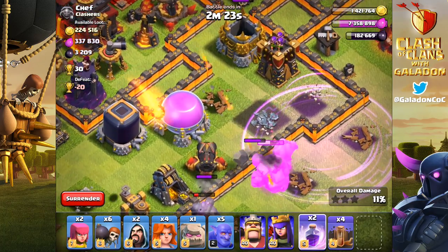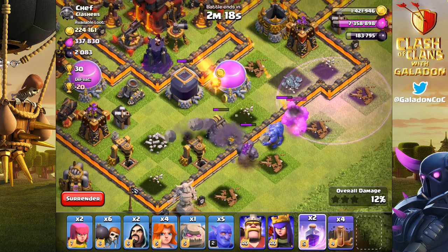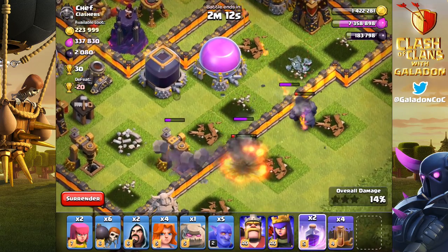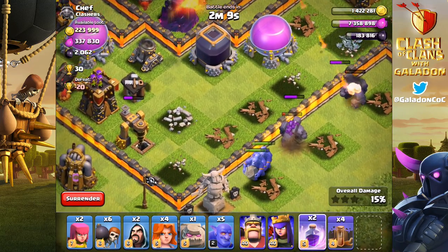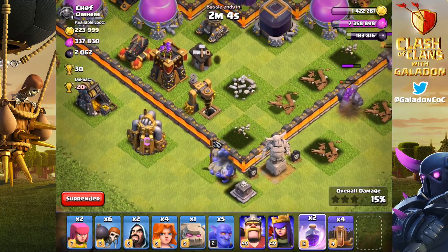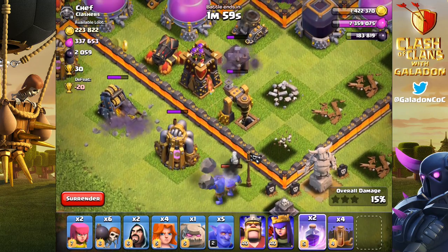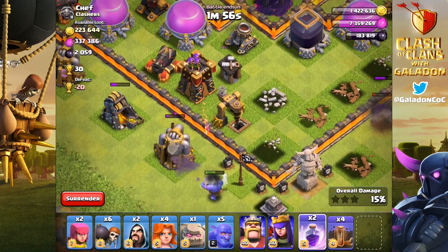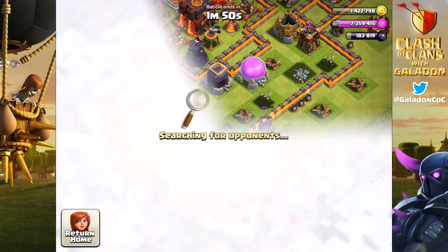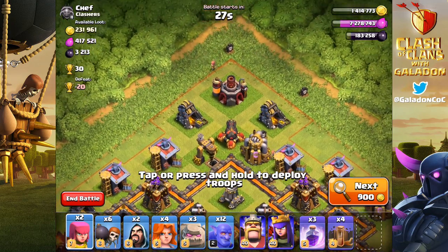As you can see, that initial deployment makes a big difference. Those of you who stayed in geometry class and learned your angles will see that you can sometimes target the same structure from different angles — I definitely foresee the term 'surgical bowlers' in Clash of Clans' future. The Bowler doesn't have a great deal of hit points but puts out quite a bit of damage and can lob that second bounce pretty far across the battlefield. With eight housing space each, he's not somebody you can just spam, but with proper use you can end up with more strikes and fewer gutter balls.